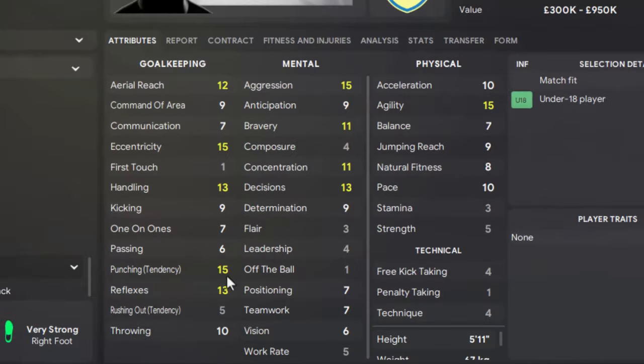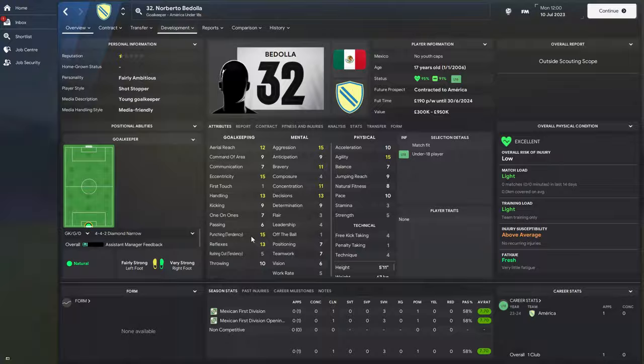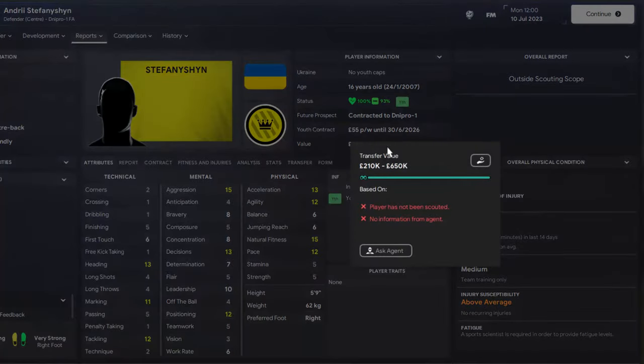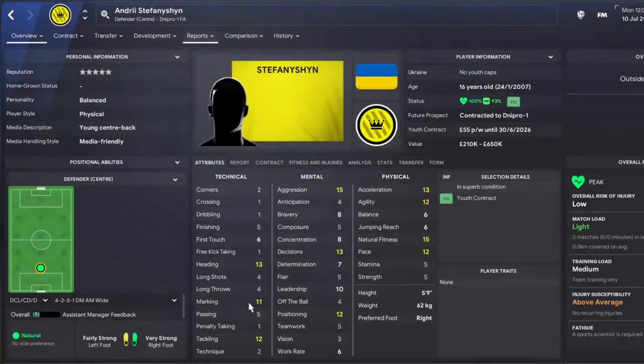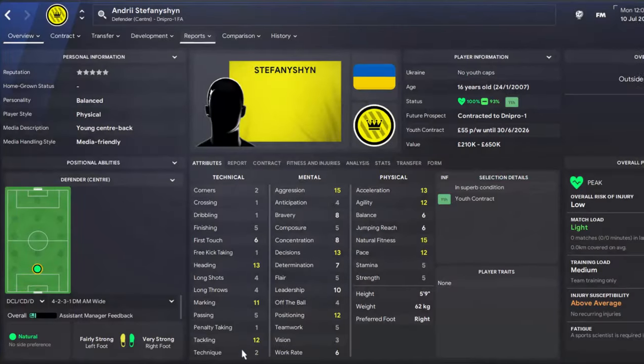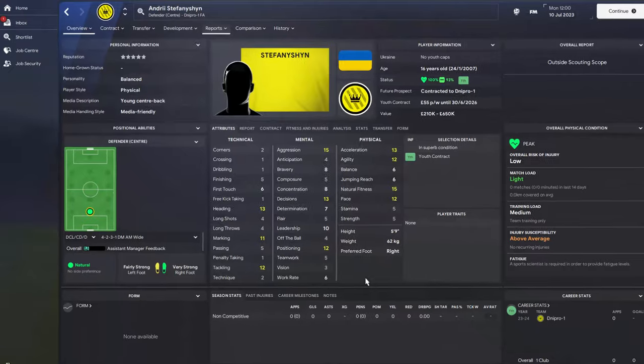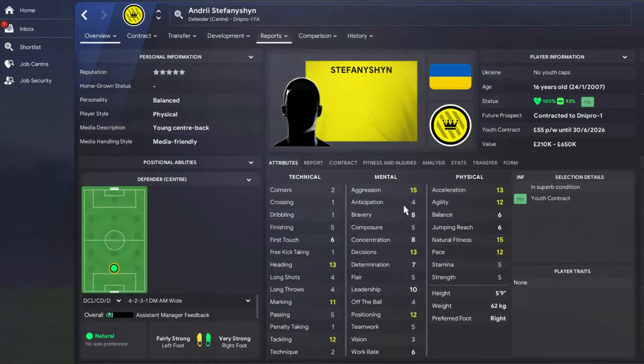His reflexes are at 13 and he has a punching tendency of 15. Next is a Ukrainian centre-back you can sign for as low as 600k or even 200k pounds. He has marking 11 and tackling already at 12. He's 16 years old with acceleration 13 and pace 12. Natural fitness is high and he has very high aggression for his age. He is Andriy Stefan Sheen, currently playing for Dnipro in the Ukrainian Premier League.